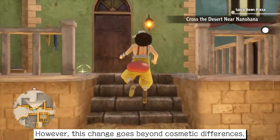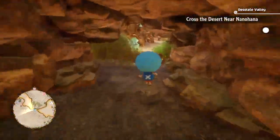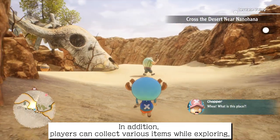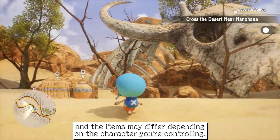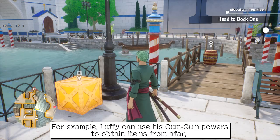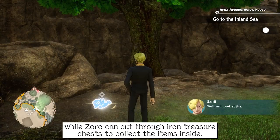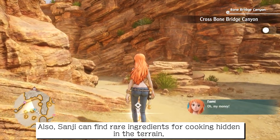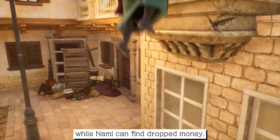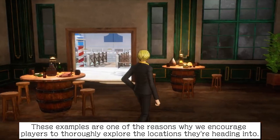This change goes beyond cosmetic differences, as each character also has their own unique field actions which can be used to advance the storyline. Players can also collect various items while exploring, and the items may differ depending on the character you're controlling. For example, Luffy can use his Gum-Gum powers to obtain items from afar, while Zoro can cut through iron treasure chests to collect the items inside. Sanji can find rare ingredients for cooking hidden in the terrain, while Nami can find dropped money. These examples are one of the reasons why we encourage players to thoroughly explore the locations they're heading into.